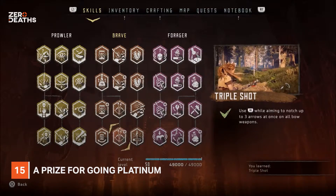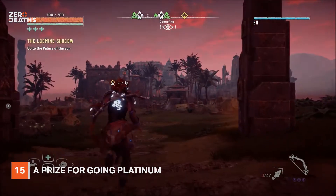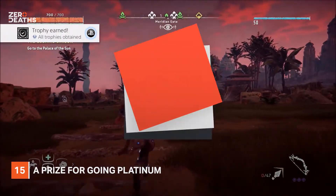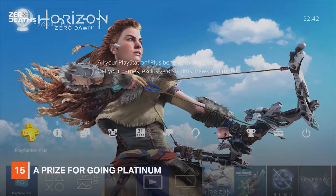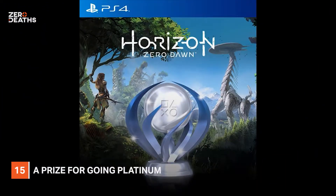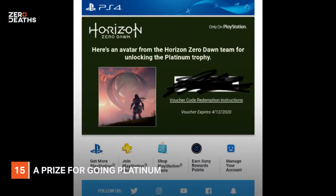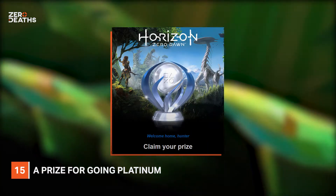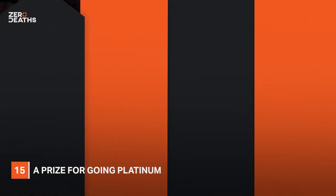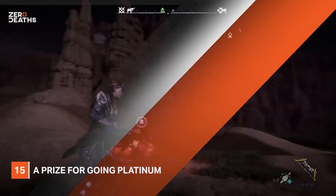Number fifteen: a prize for going platinum. We all love trophies and achievements, and hunting them has taken up far more hours than their digital plaques are worth, especially when going platinum — getting all the achievements. In most games, this results in nothing but a notification and a badge on your profile. However, Horizon Zero Dawn is different, providing players who go platinum with an email allowing you to download a shiny special bonus prize. I won't spoil what it is here, but just know this is one instance where going platinum nets you more than just personal satisfaction.